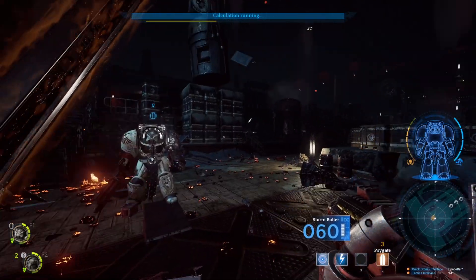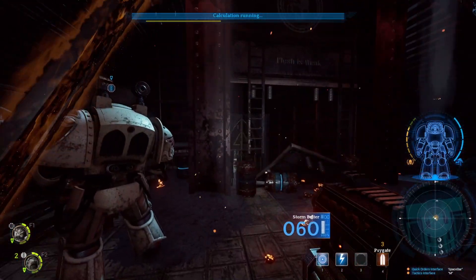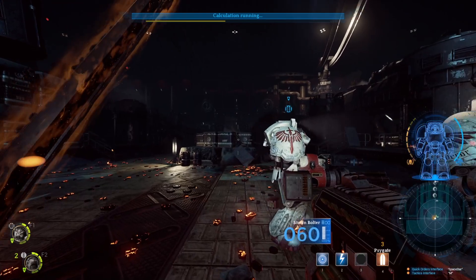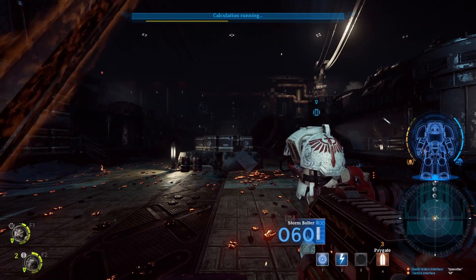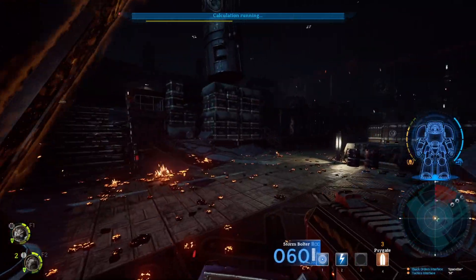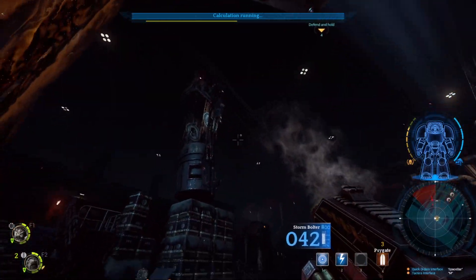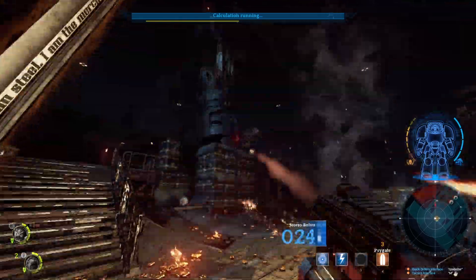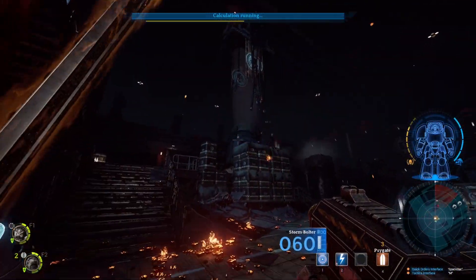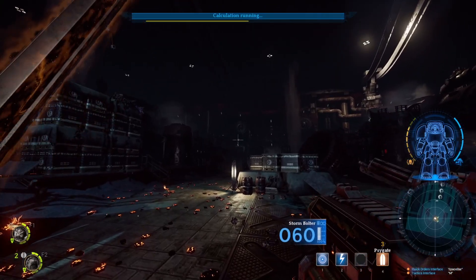Despite being an older game now, Space Hulk Deathwing has held up. Releasing in 2018, it was the Darktide before Darktide, and not even being close to as popular, I think it has a lot more potential to it. This is the Enhanced Edition, so it is a much nicer and prettier version. With some 40K games coming out like Deathwing, Necromunda, and Darktide, it seems the FPS release for Warhammer 40,000 is on the rise — they seem to be getting better and better. But they still have similar issues: a lack of variety and little to no single-player campaigns, mostly thriving on the multiplayer player base. For games like Deathwing that aren't very popular, that could be an issue for the future. But for now, I'm going to go back and kill some Tyranids.